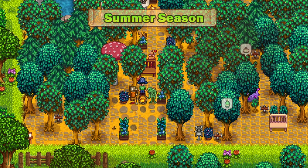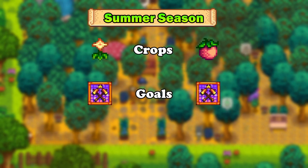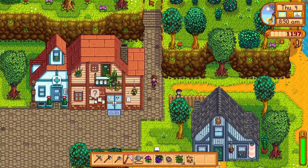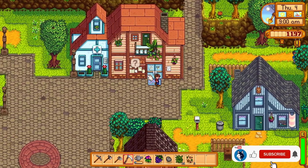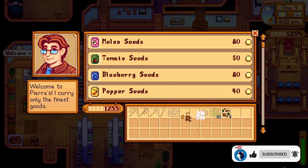Now we get to start the summer season, where we will be covering the crops you would need to focus on, your goals you should have for the season, and all of the bundles you need to complete. We will be starting off with the crops. You should already have some tiles tilled, which were left from the spring season. This will save you a lot of energy for when you get to plant and water your brand new crops.